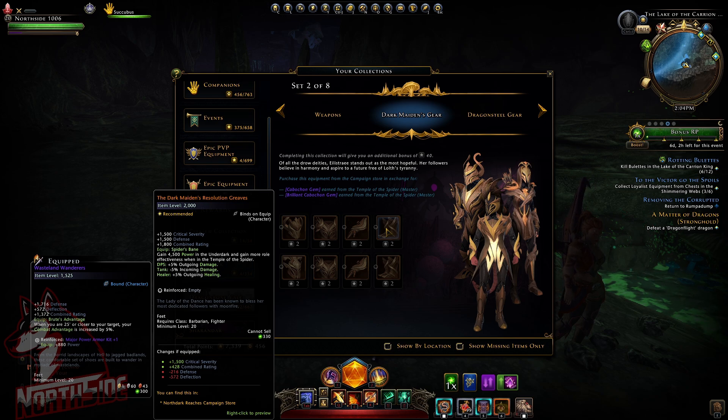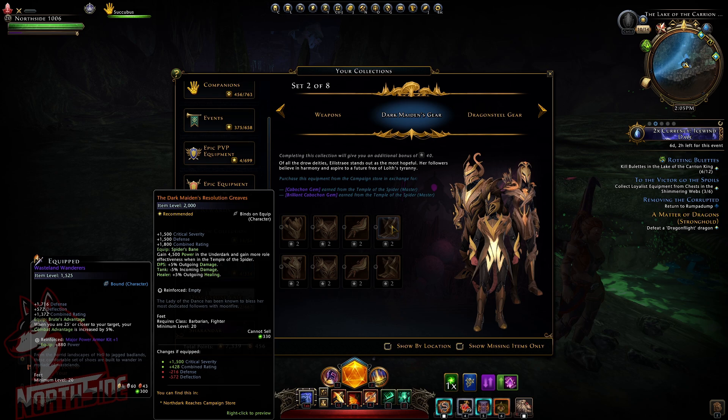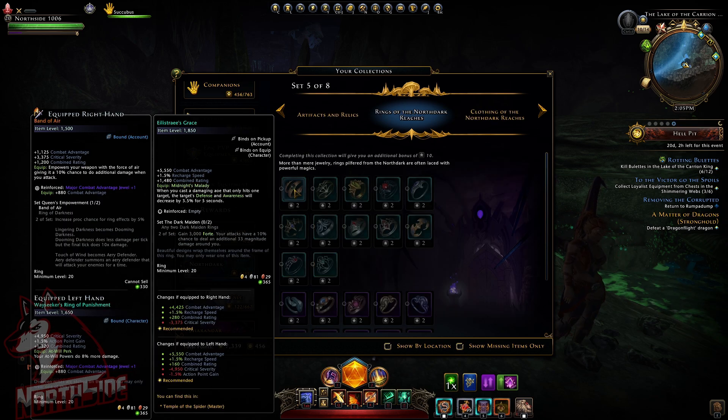Also buffed is the Dark Maiden's Resolution Graves — item level is still the same, we have critical severity and defense. The equip, Spider Bane, previously gave three thousand power; now we gain four-point-five thousand power in the Underdark, plus five role effectiveness, minus five incoming damage, and for healers plus five outgoing healing — that didn't change. However we did get an extra one-point-five thousand power in the Underdark. Same goes for the boots — Dark Maiden's Worth Sabatons — different stats but also gain four-point-five thousand power in the Underdark.